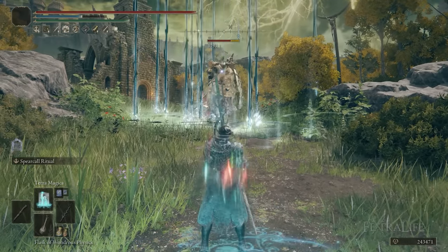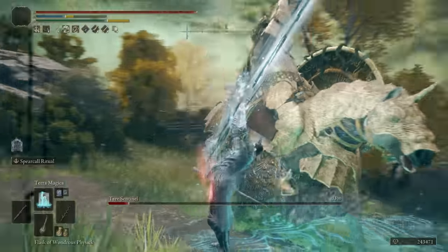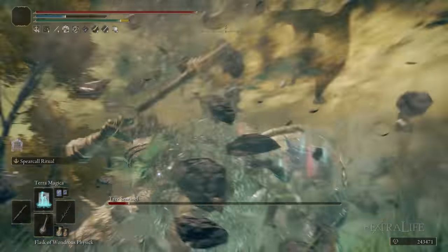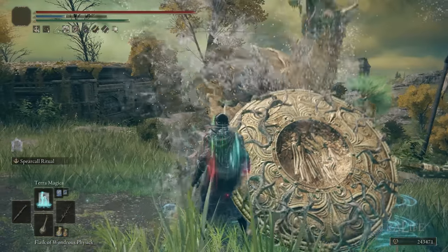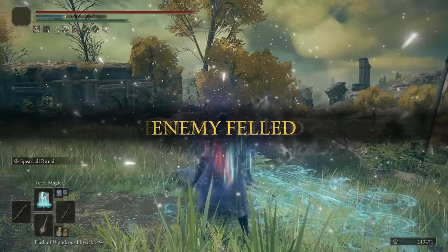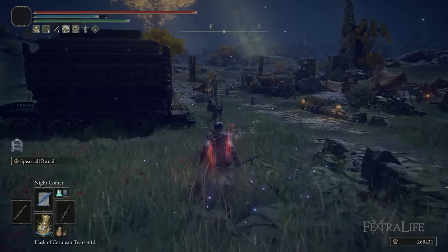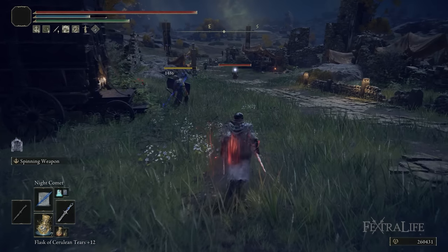This is the way to get the most damage out of Spear Caller Ritual. Secondly, having more intelligence increases sorcery damage, so you get more out of your sorceries with 80 intelligence rather than 40. Having over 60 intelligence also lets us use the Carrion Regal Scepter, which I'll explain in a moment. We're also playing this as a stealthy build using Unseen Form and the Black Knife Armor which muffles our footsteps.